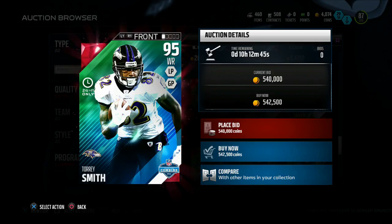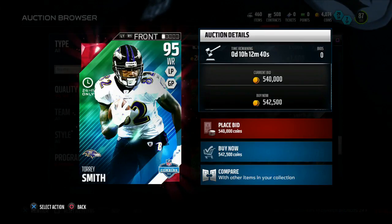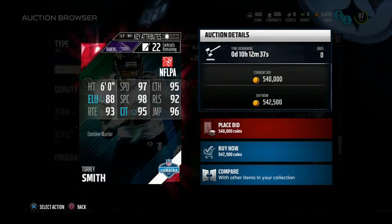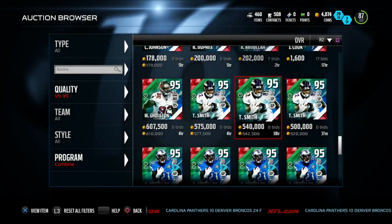From that Leron Landry 24-hour set, the type of players released in that time period — this is Torrey Smith, 95 overall wide receiver with 97 speed, 98 spectacular catch, 95 catching in traffic, 95 catching, 92 release, 96 jumping, and 93 route running. 88 elusiveness, not too bad. This Torrey Smith is actually pretty damn good.